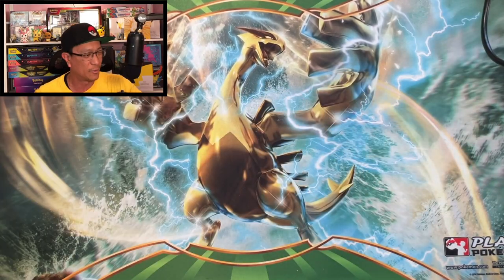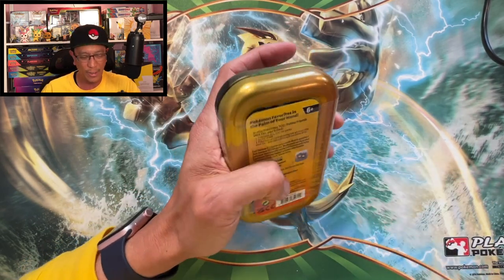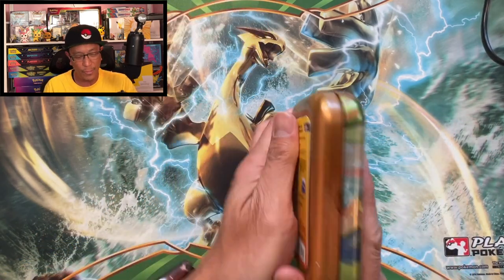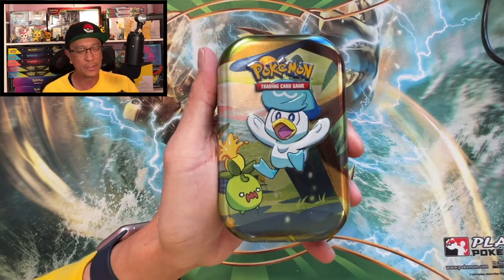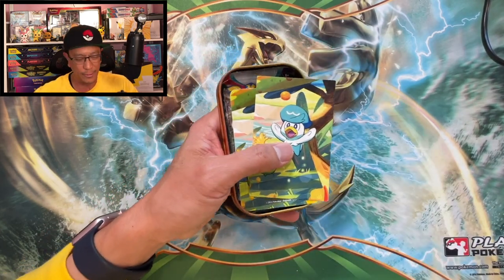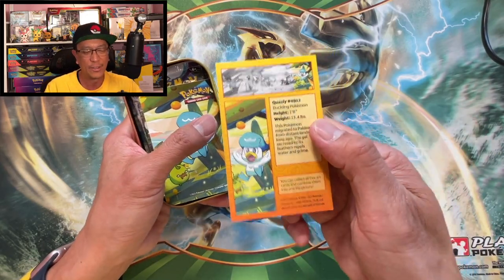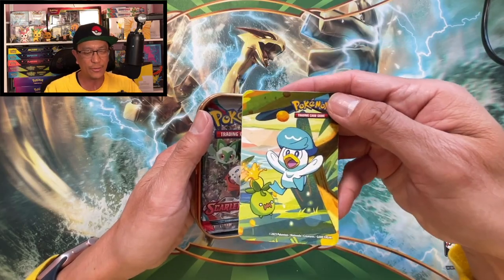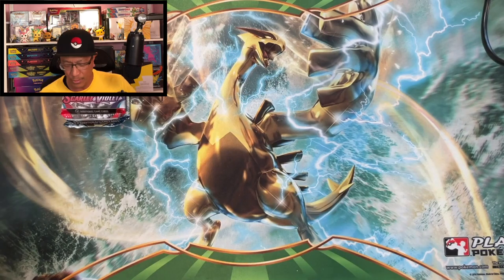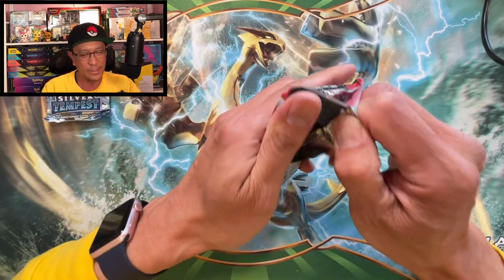Sorry about that, my mic isn't working right now. But let's start this one off — we got the Quaxly mini tin. There's the art card with the stats, there you go. We got the sticker, nice. We got two booster packs — one Scarlet and Violet and one Silver Tempest, let's go.